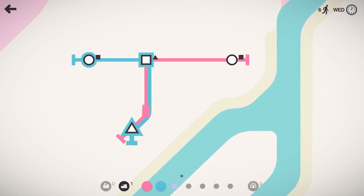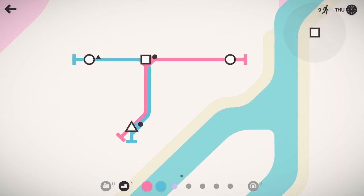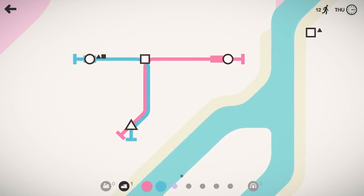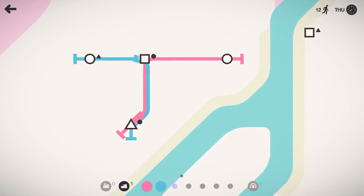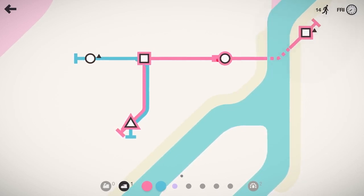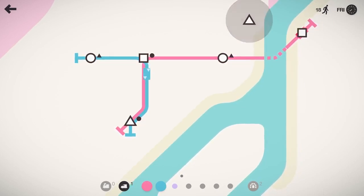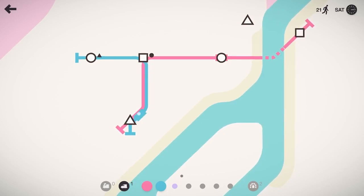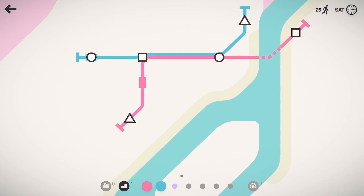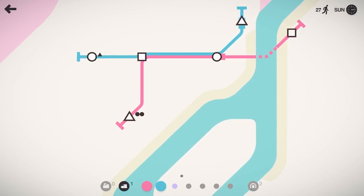We'll go ahead and have the blue line drop down and hit that triangle as well for now. I suspect we'll be changing that up at some point. We got a square over there. We'll have the pink line jump over and grab that square like that. That seems like a good use of its resources and time. We have another triangle spawning there, so let's go ahead and back the blue line off. We'll have it hit that circle and hit that triangle so now it has everything involved, so it doesn't have to drop those triangles off anywhere that the pink line then has to handle.